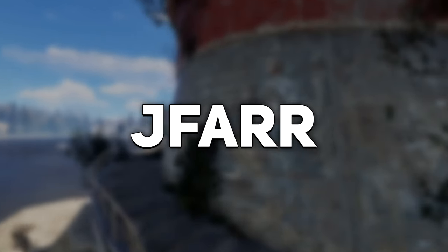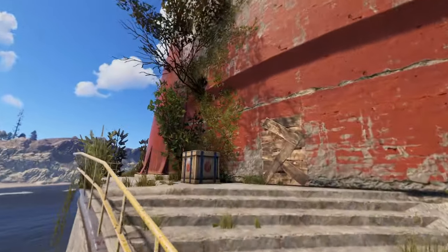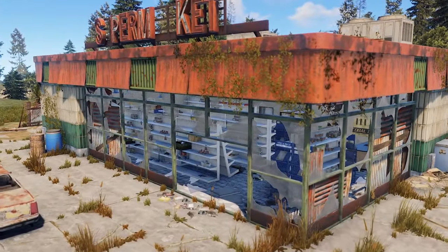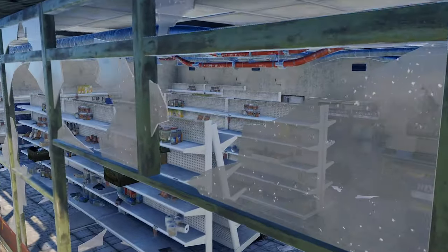Hey guys, Jafar here. The small monuments in Rust are some of the first locations you will find yourself at and be wanting to loot. These monuments can offer utilities and resources to players early in the game or even later in the game, making them an all around great set of monuments to explore.